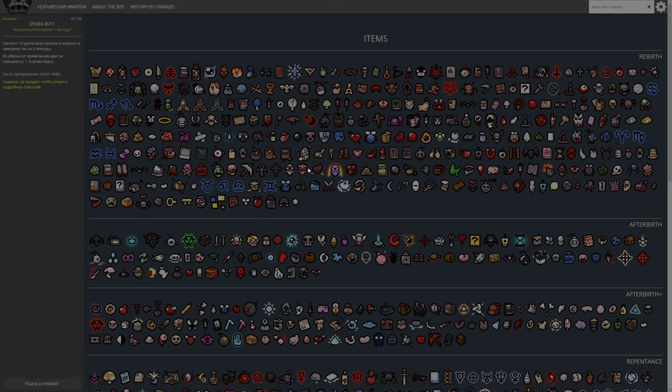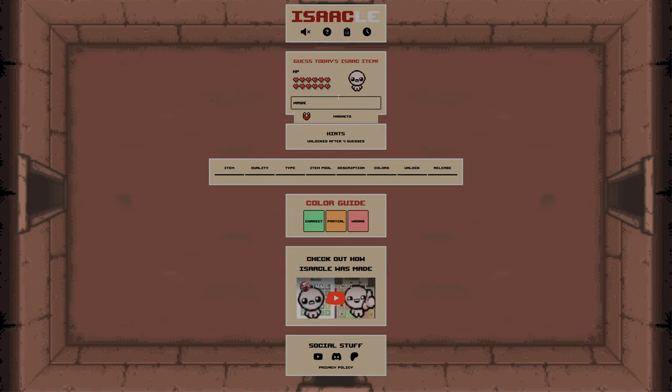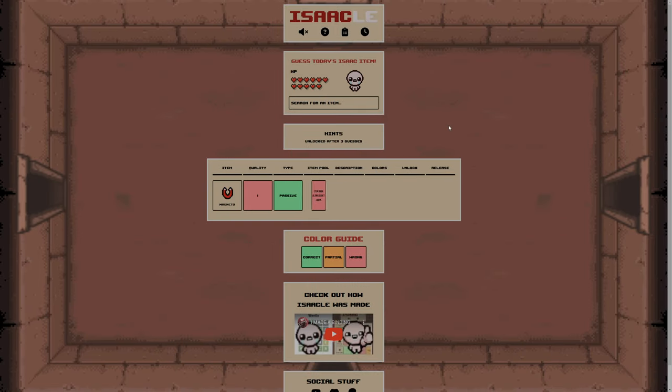Let's start with Magneto — shall we do Magneto? Magneto to start with. So everything else is wrong; we only know it's passive, which is not a lot to go on. We know it's an unlock now though. We can come over here and clear everything, put everything apart from Quality 1. That gives us a bit of a leg up. We know it's not Flash — I didn't know Magneto was a Flash item, to be fair.